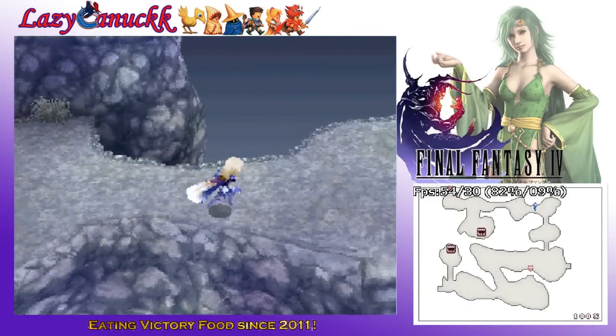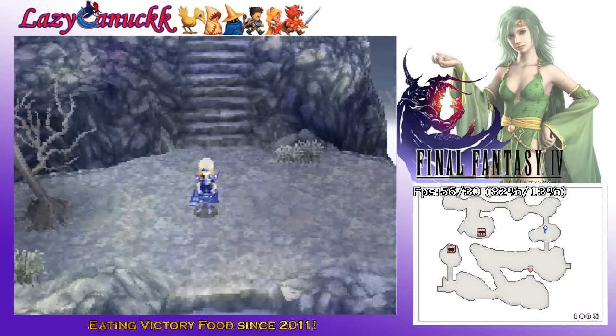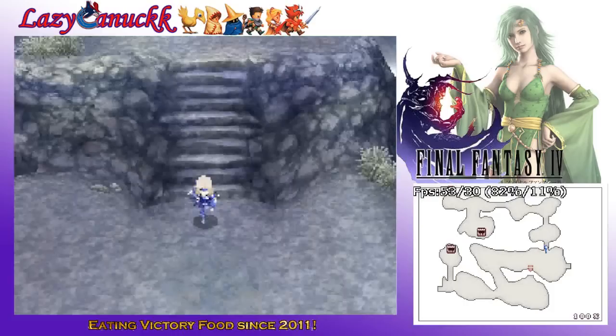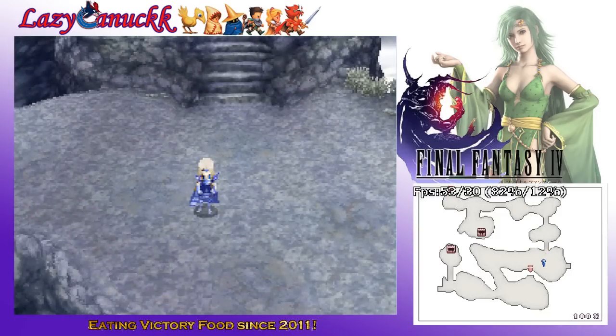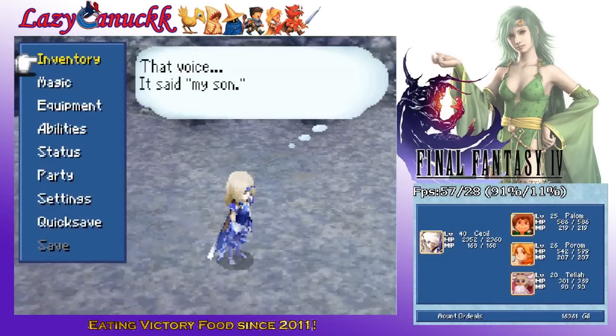Now, I remember there's something I need to grab on the way out — that's why I'm not teleporting out. Where the heck is it? There it is. Obtain the Curse Augment! So there we go, we got the Curse Augment.